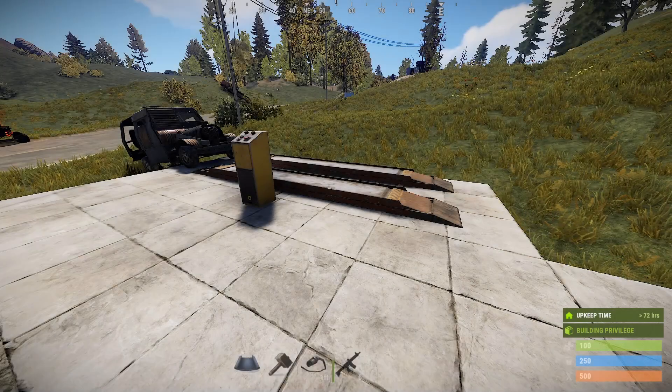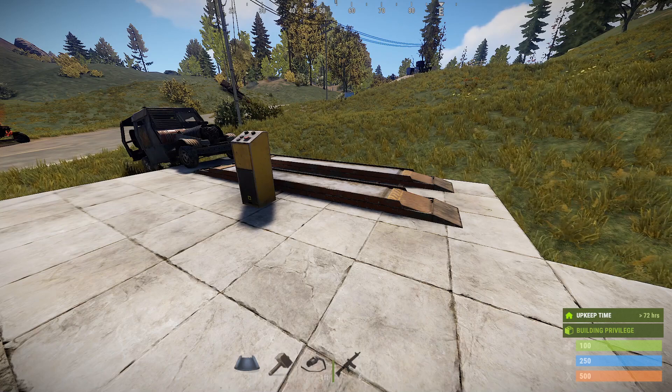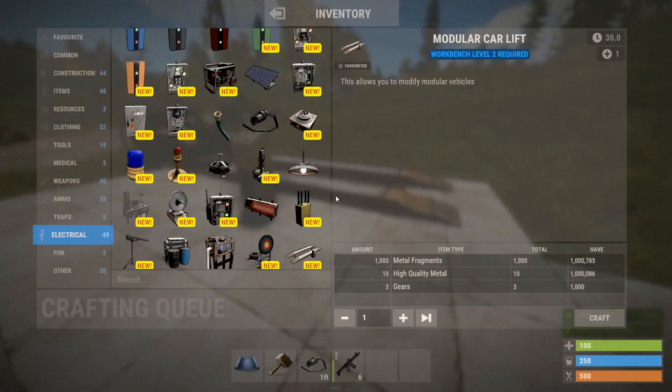Hello everyone, it's Thumper the Rabid Rabbit. On today's episode of Rust Electricity 101, the Component Guide, we're going to cover the modular car lift. The modular car lift is not a default blueprint — it is a level 2 item.